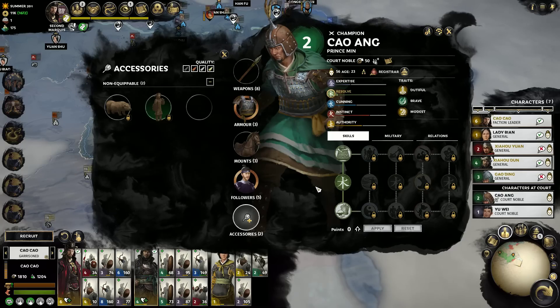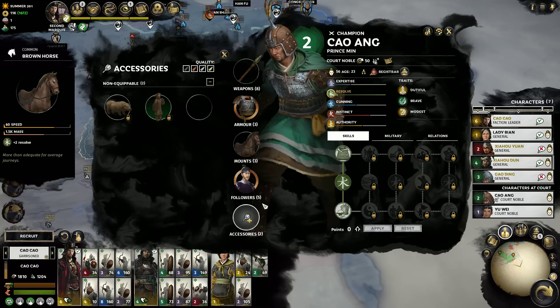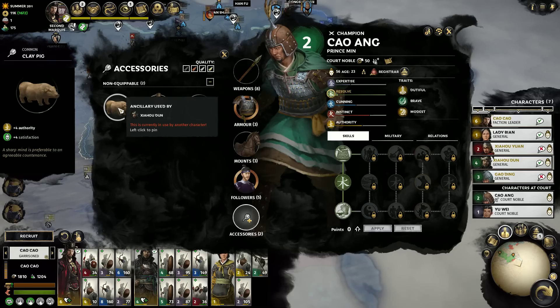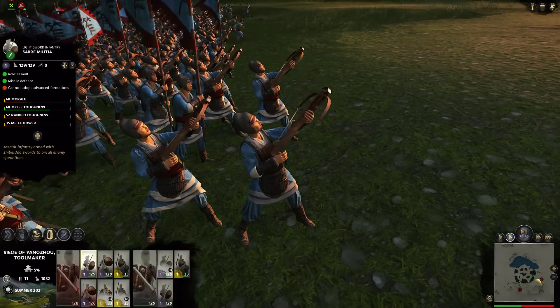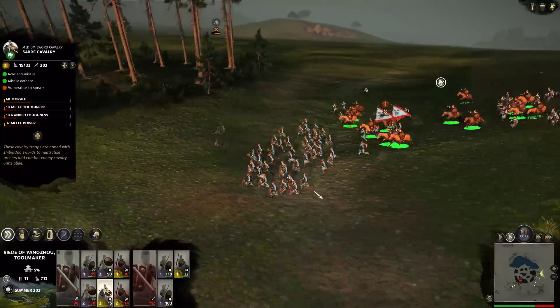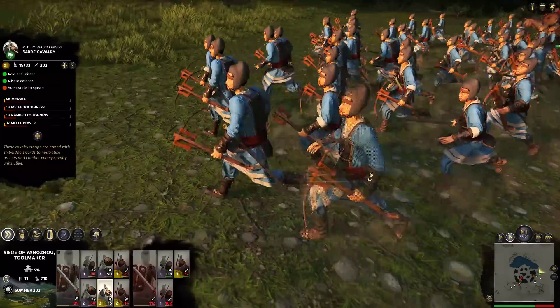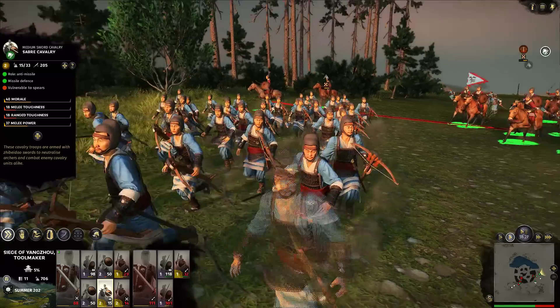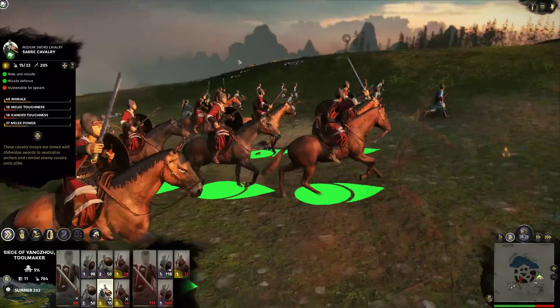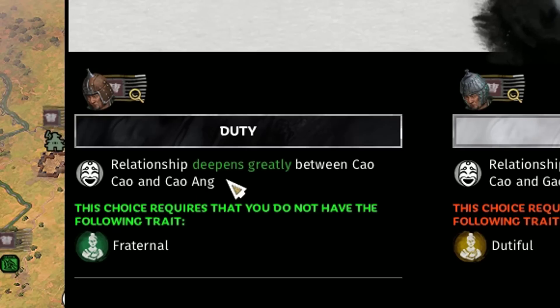I'm running out of clay animals to give my generals — I'm really sorry Sima Wang, you're just going to have to not kill me. These guys have got crossbows, which is something Europeans won't be able to figure out for a little bit longer. Unfortunately your genius idea of requiring not a lot of skill to pull back a bow doesn't outweigh the fact I have men on horses that will run you over. Friendship deepens greatly between Cao Cao and Cao Hang.